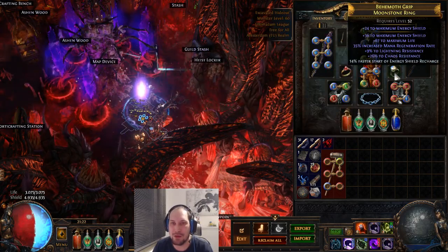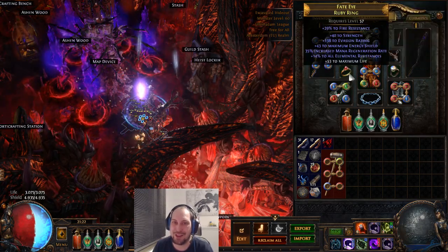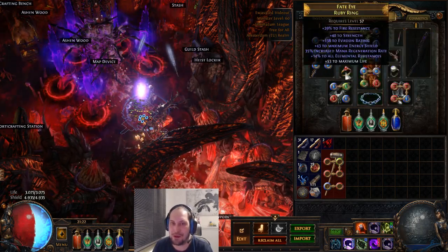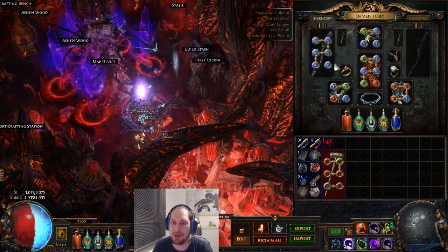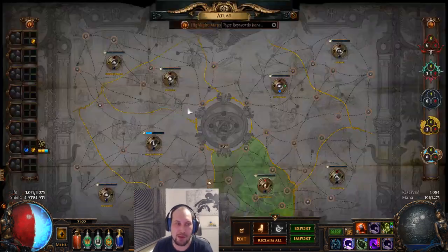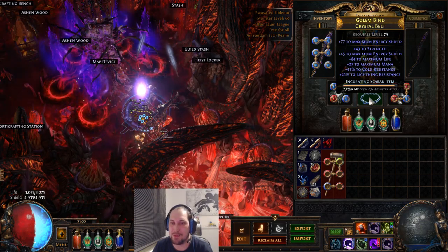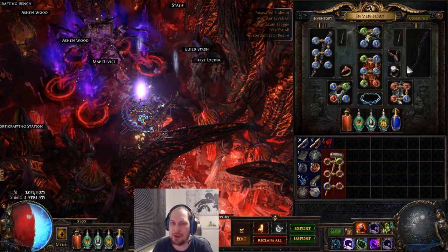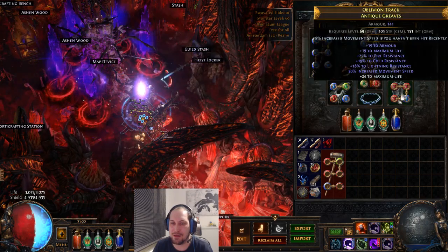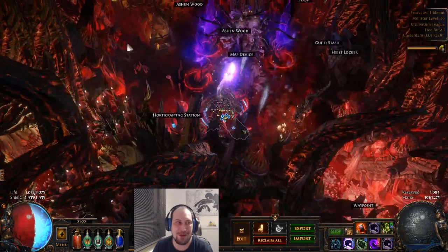Even forgot to anoint something on the amulet — pretty new amulet. Energy shield, life, resists — same with rings: energy shield, life, resists, with some strength stats. I wanted stats on those items. I'm set with around 8k total HP without any timeless jewel shenanigans — just from the passive tree and the gear. None of the items cost me more than 10 chaos basically. I think I can upgrade my belt's life roll if I really want — let's go for it. One tier higher.